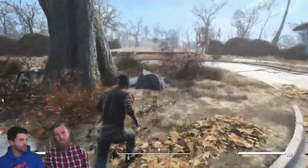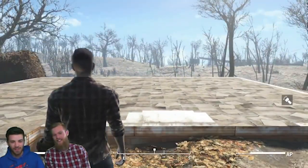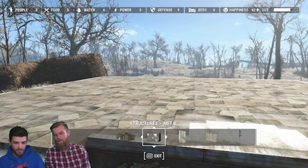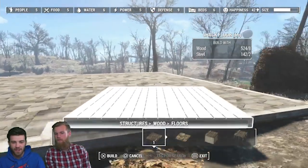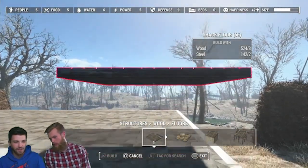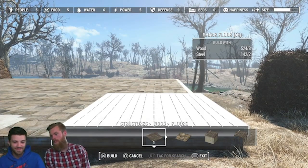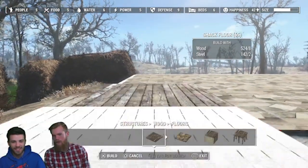All right, so we're going to use a blank canvas over here. The first thing that nobody tells you how to do in Fallout is build a floor. To turn the flashlight on, you hold down the touchpad on PS4 — I don't know what it is on Xbox. We're going to go over to the wood floors — this is where I didn't know you start with the floor. I actually start with the door and then do the floor.